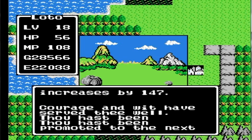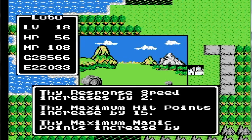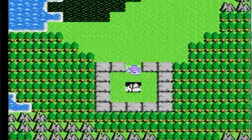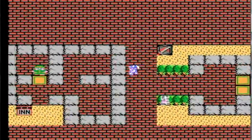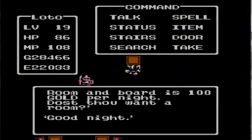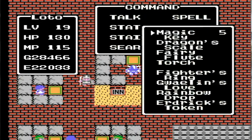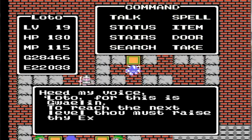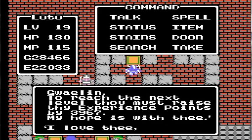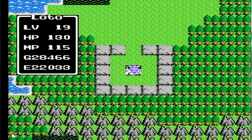Okay guys, we're back and I got to level 19 — that didn't really take too long either. Power increases by 2, response speed by 2, and HP increases by 7. And we learned a new spell: Hurtmore. Go back to Cantlin to heal up one more time, and then see how much we need to do to get to level 20, which will be my final level. So 26,000 experience — once we get there, we'll get to level 20. That will be the final grind. I will be back when I reach level 20.